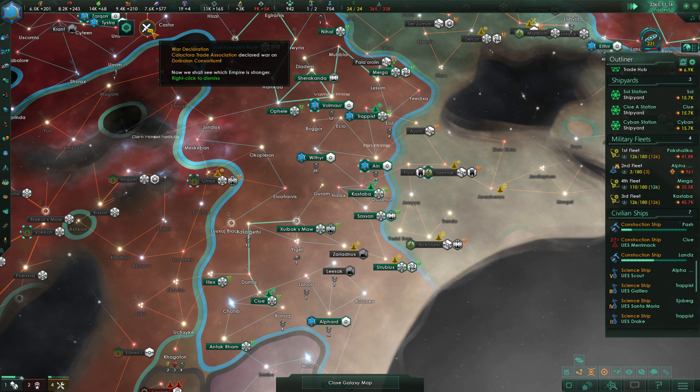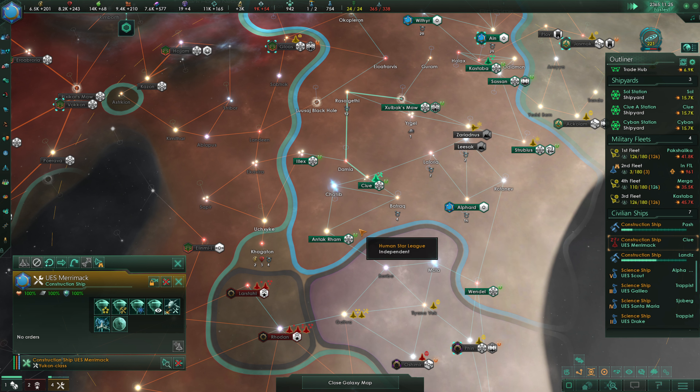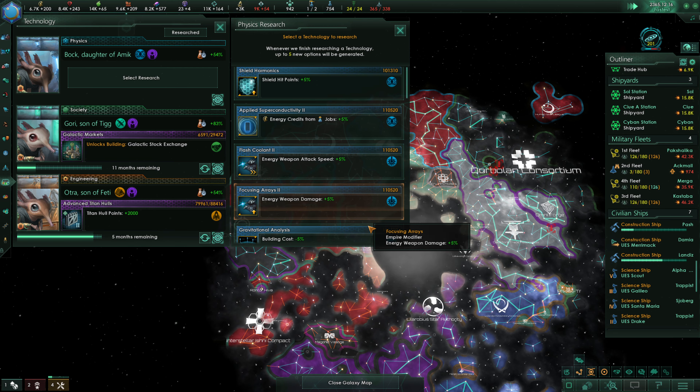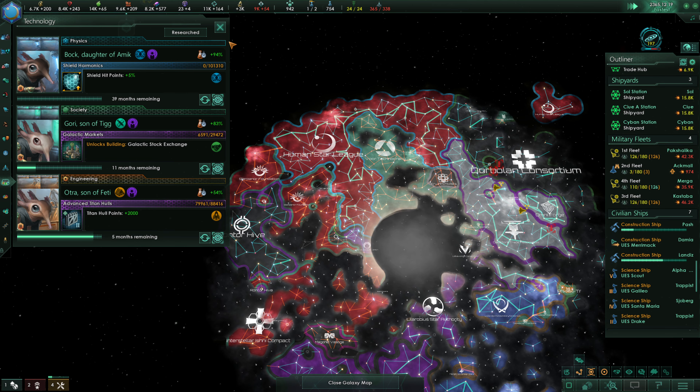The Merrimack requires orders. At this point its orders could be to go to Illix, to Antic Rom, or down to Wendell. For the moment we'll head up to Illix. Energy weapon damage is upgrading — we're mostly going to go for cheapest repeatable techs from here on out. But for now, shield hit points will do. That's also the cheapest, which is convenient.